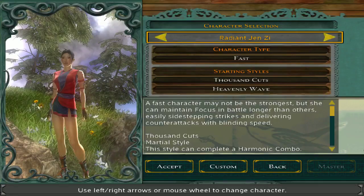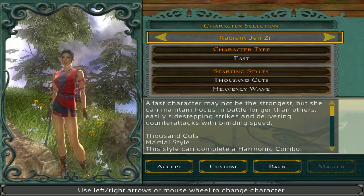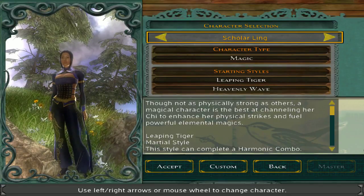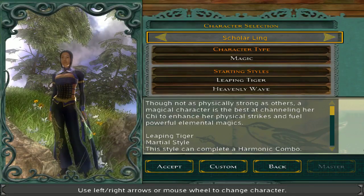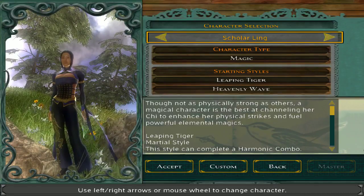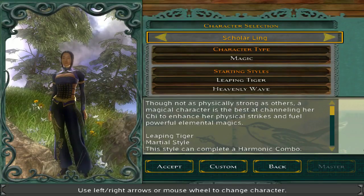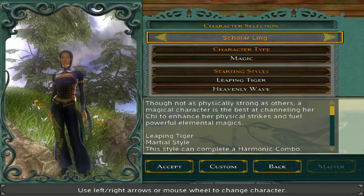Radiant Gen Z is basically Furious Ming but with really big boobs. Scholar Ling is the female magic character, who wears a lot of tassels and is the only woman to actually wear pants. They're really nice pants — like disco pants with a dragon on one leg. Anyway, let's move on.